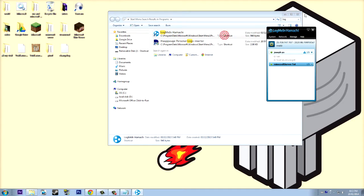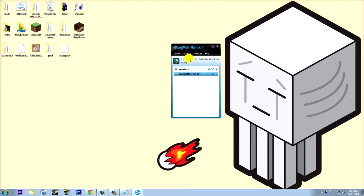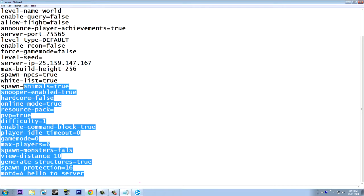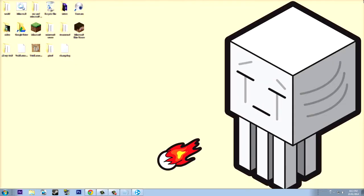Now, since we're using Hamachi, open LogMeIn Hamachi. If you're the host, right-click your IP address in Hamachi and click 'Copy IPv4 Address.' Then paste that into your server properties. Note: when port forwarding you don't need to do this, but for a Hamachi server you have to enter that IP.